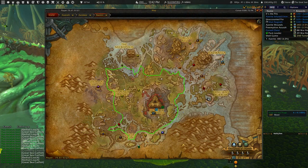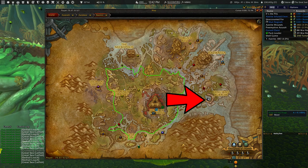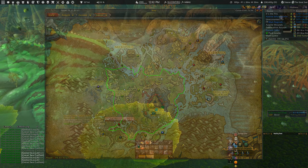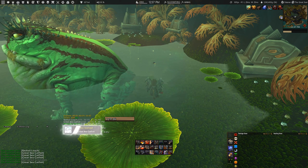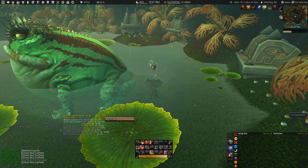The fishing spot itself is located in Nazmir, just next to the Kragwas Biro, located over here on the map. I do like to fish at this spot just because of the fact that it is nice and quiet and you do get a very nice amount of redtail loach, since this fish can mostly be found at rivers or lakes in the Zandalar zone.